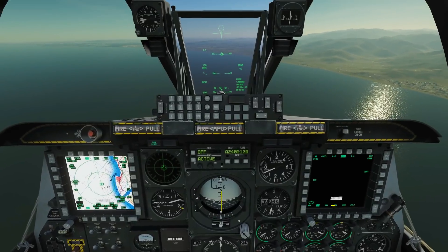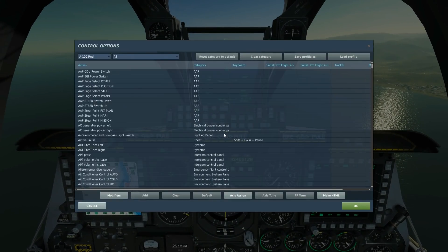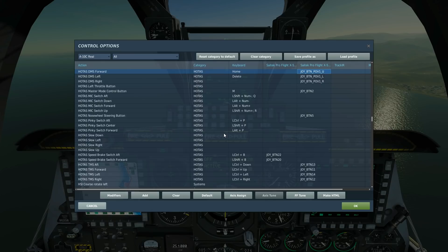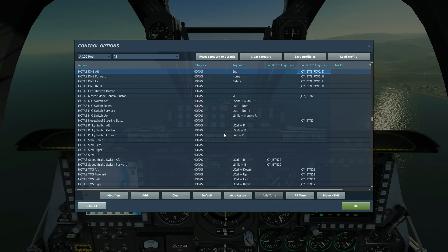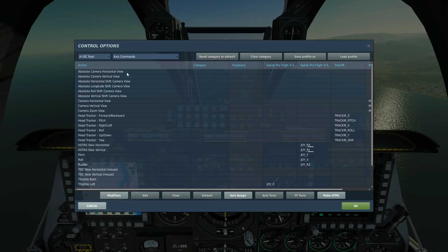As ever, let's quickly blast through the controls — we're going to use the bare minimum. Weapon release to fire the weapon; if needed we can zoom in the display with DMS forwards, zoom out with DMS aft, and re-cage the selected Maverick sensor with China Hat aft short to boresight. We're going to use the slew controls to slew the Maverick sensor around.